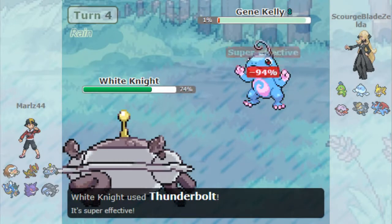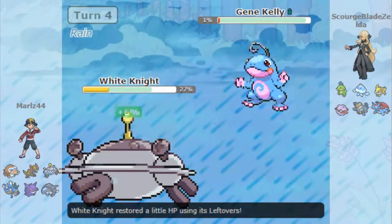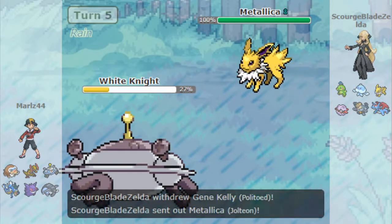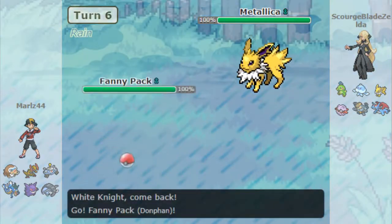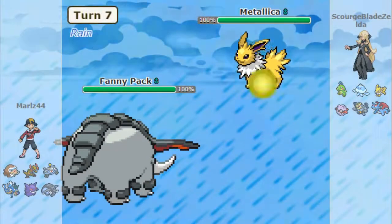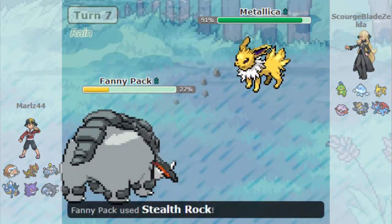I'll switch into Magnezone and go for the Substitute, expecting the switch again. But no — he throws out the Scald. Seems like he knew exactly what I was doing there, so my HP was a little lower because of it. I'll throw out the Charge Beam, but he switches and gets the Volt Absorb on Jolteon. I'll have to throw out Donphan at this point, and he goes for Hidden Power.